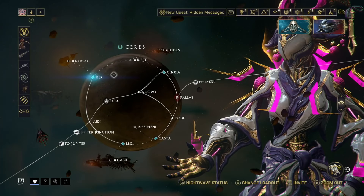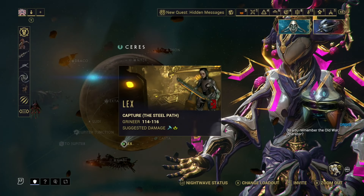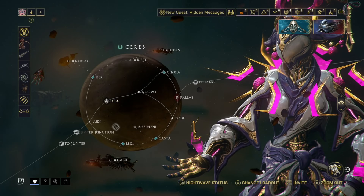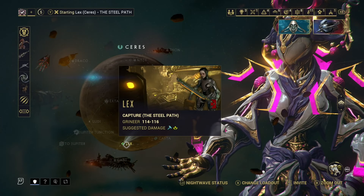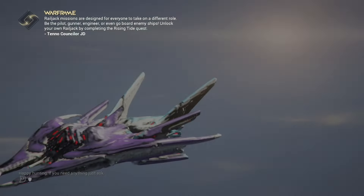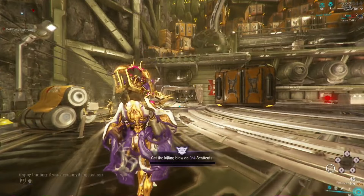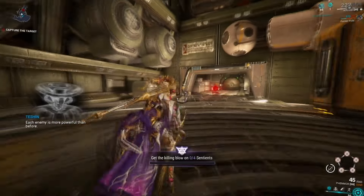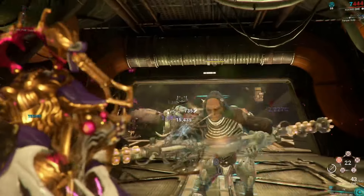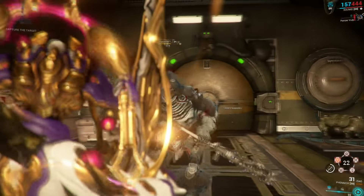Got through the junction no problem. We've got a sabotage, we could go to Jupiter capture — this shouldn't be a big deal. I don't want to do defense with her yet. Let's just go with capture: get in, get the target, get out. It should be a decent enough test. I want to keep this one relatively straightforward — just to get a baseline of Komei's survivability at Steel Path level.